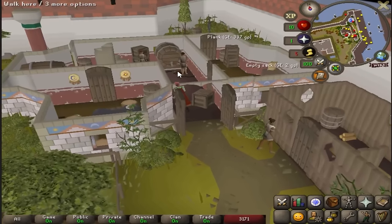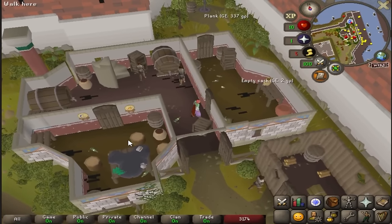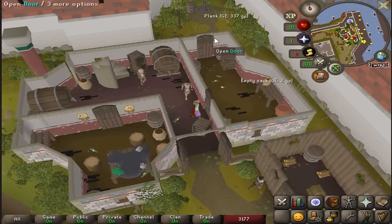There's a plank spawn — I can actually train construction! There is a house agent in the city, but I need 40 magic to teleport to the house.